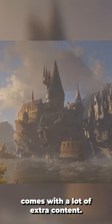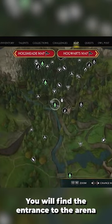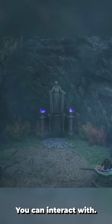Hogwarts Legacy Deluxe Edition comes with a lot of extra content, the most substantial being the Dark Arts Battle Arena. In the valley a little west of Hogsmeade, you will find the entrance to the arena in the form of a statue you can interact with.